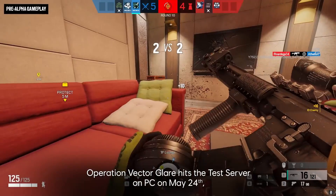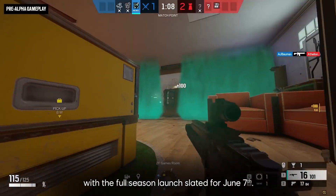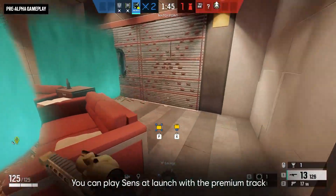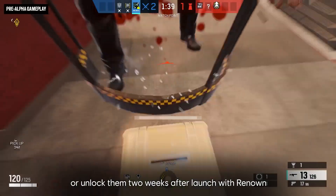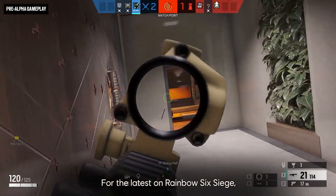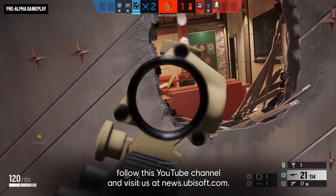Operation Vector Glare hits the test server on PC on May 24th, with the full season launch slated for June 7th. You can play Senz at launch with the premium track of the Vector Glare Battle Pass, or unlock them two weeks after launch with Renown or R6 credits. For the latest on Rainbow Six Siege, follow this YouTube channel and visit us at news.ubisoft.com.